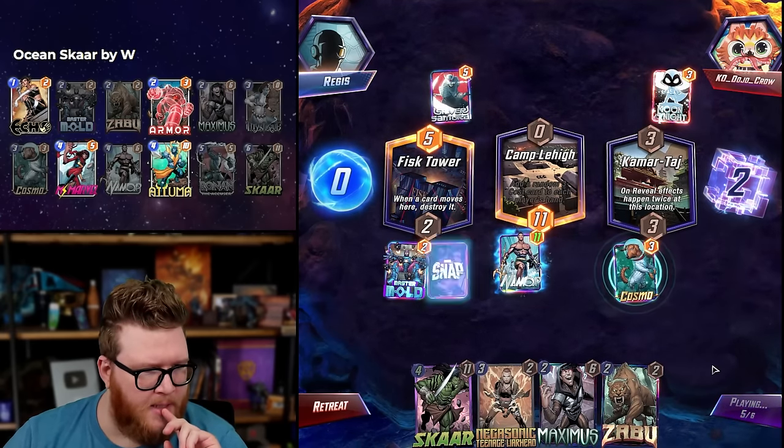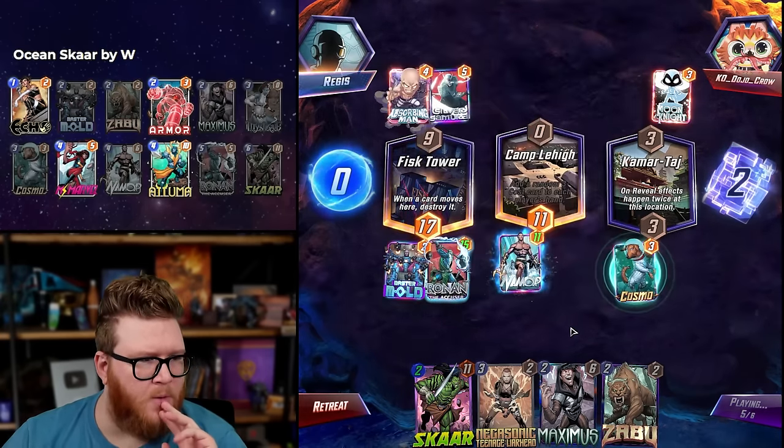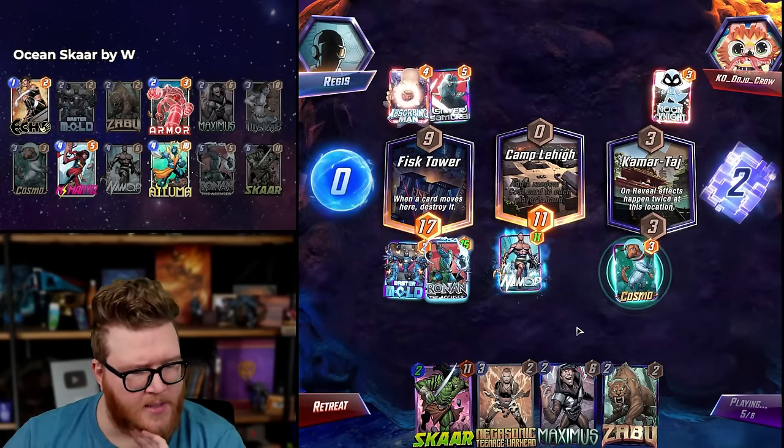Do I expect them to have a Shang-Chi? No, not really. I think I just flip it back here. Mystique is really good for the record. Absorbing Man — cool. Now that's either Negasonic or Zabu.